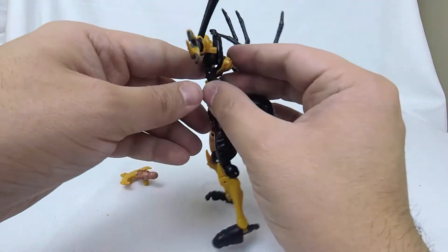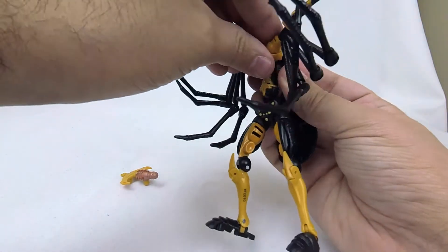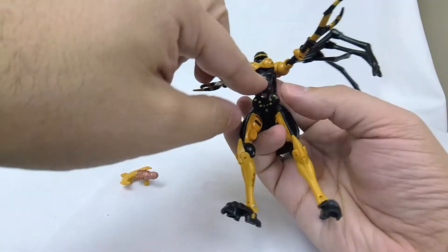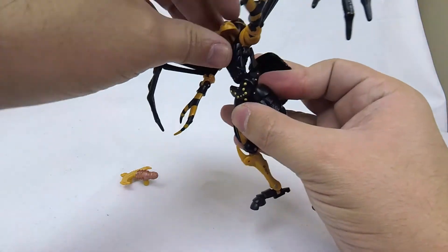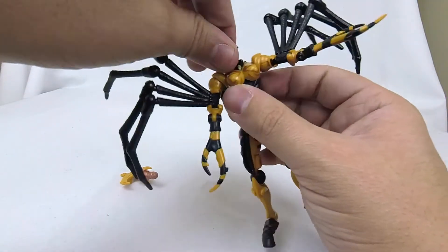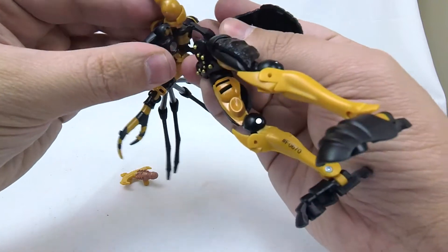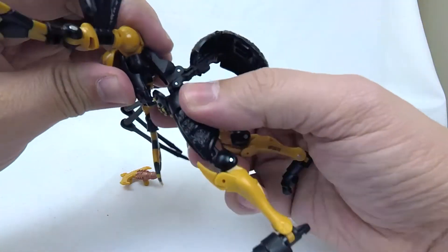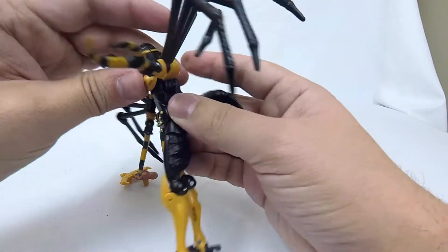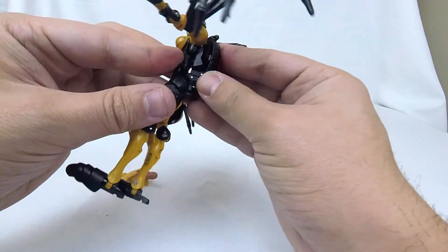We can come up top. We're going to pull out on a pin, pull out her shoulders essentially, and then rotate them 90 degrees and re-compress them in. That lets us flip out her torso, and I think that's a really cool bit of transformation. Her spider head is going to compress down against the crotch piece down here, and it does tab in — something should be clicking here. There it is. And then this backpack folds up nice and against her back.